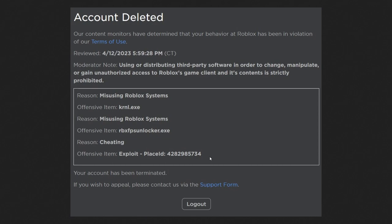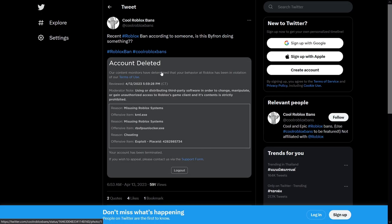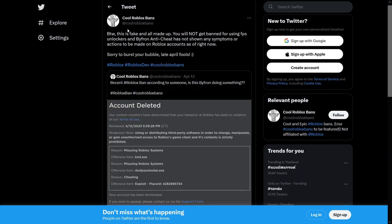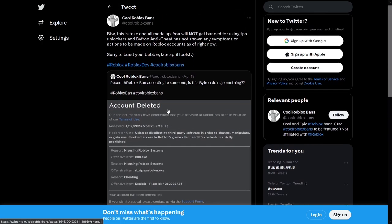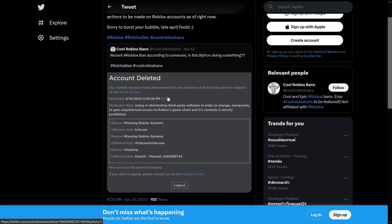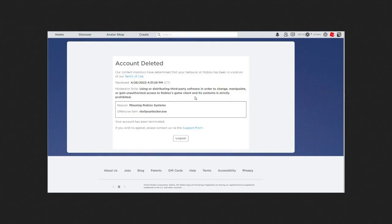This specific ban note is false and it's fake. The original poster, Cool Roblox Bands, posted it the same day — so this is clearly sourced from them. They have since made a tweet basically stating that it is fake, it's all made up, and you will not get banned for using FPS unlockers, which Roblox also confirmed. And ByFront cheat hasn't shown any kind of actions on anybody as of right now. So yeah, this is all fake — if you believed it, now you know.